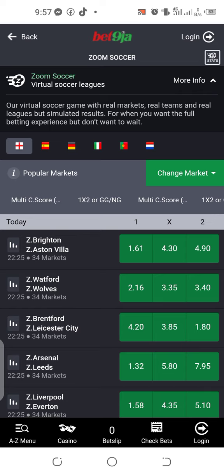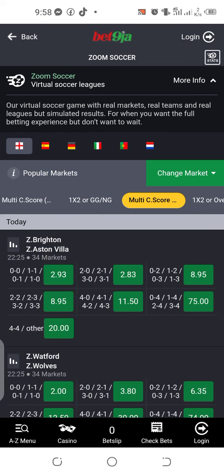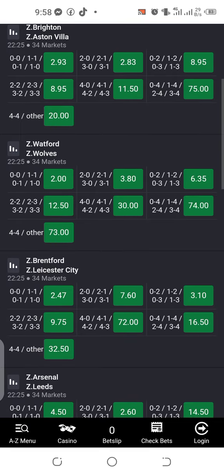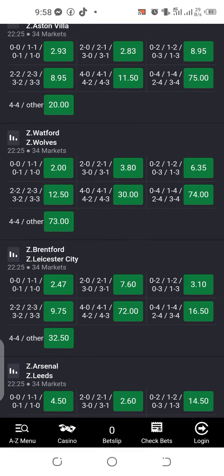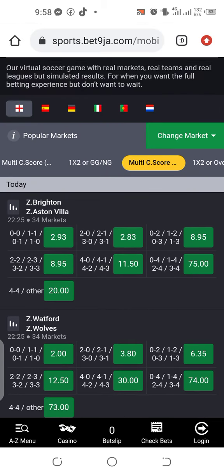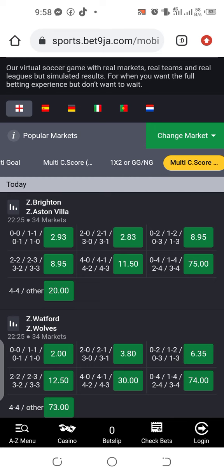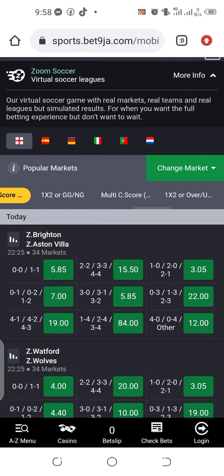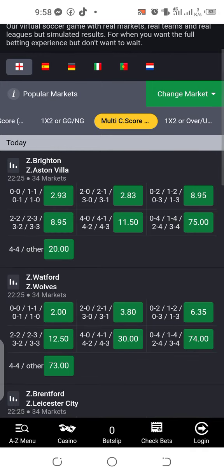This is through multi correct score — you can use it to get over 2.5 goals. Now, multi correct score: it's two options. Don't use the first one — use the second one. When you come to multi correct score, the first one is different from the second one. Use the second multi correct score.